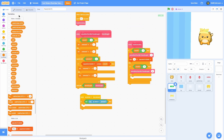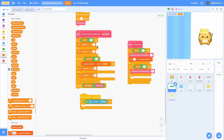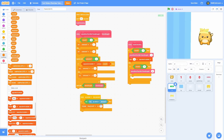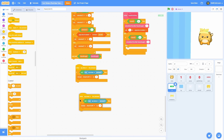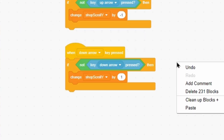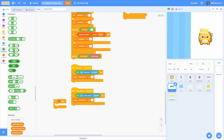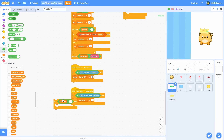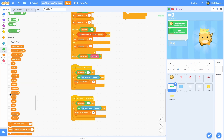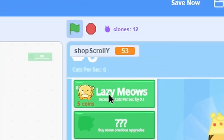Make a new variable named shop_scroll_y for all sprites. Inside the up arrow block, change shop_scroll_y by negative one. Then duplicate this and do 'if down arrow is pressed' and 'if not down arrow pressed', then change shop_scroll_y by one. Wrap both in an if statement with 'shop_open equals y' so scrolling only works when the shop is open. Now when we use the mouse wheel while the shop is open it actually changes the value.